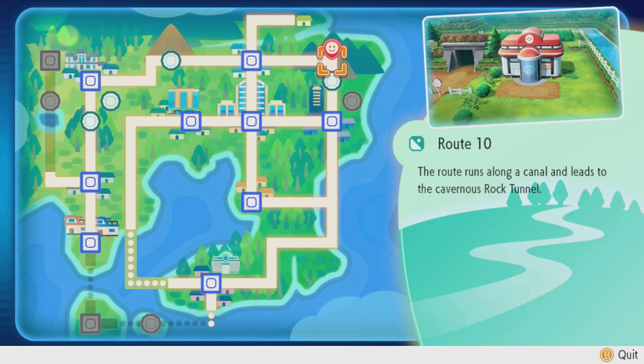Hello everybody, welcome back to Pokemon Let's Go Pikachu. This is obviously going to work for Eevee as well, and you guys are going to be here for the Dratini location.